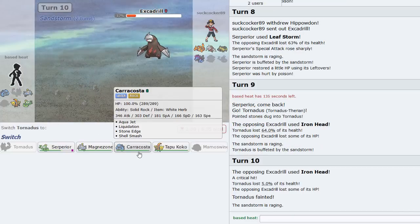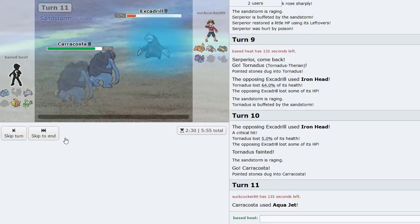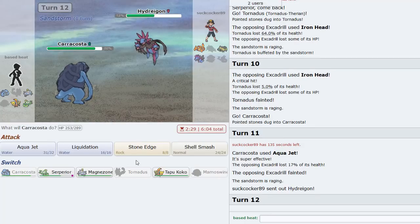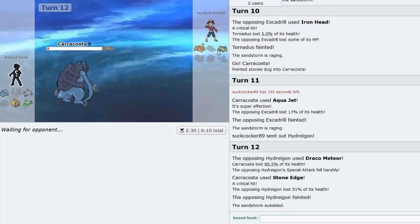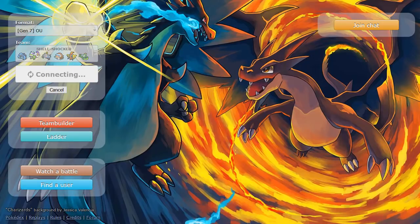He's Life Orb so I have to play around it. I go Caracosta and hit with Aqua Jet. I think we can win this game - just jet it, he'll probably be forced to go Hydreigon, in which case we can use Liquidation plus Aqua Jet or Stone Edge plus Aqua Jet. Hippo comes out - we're faster with Liquidation, so Caracosta is getting work in even without shell smash. He left - good game!